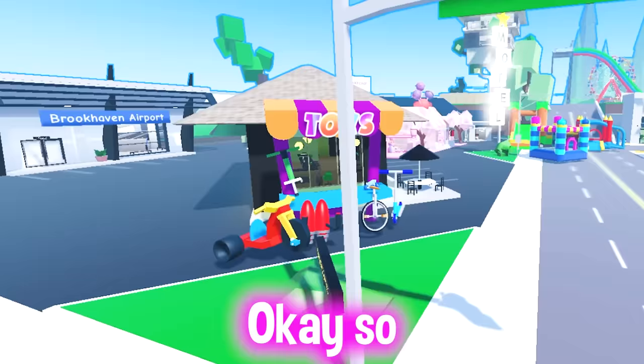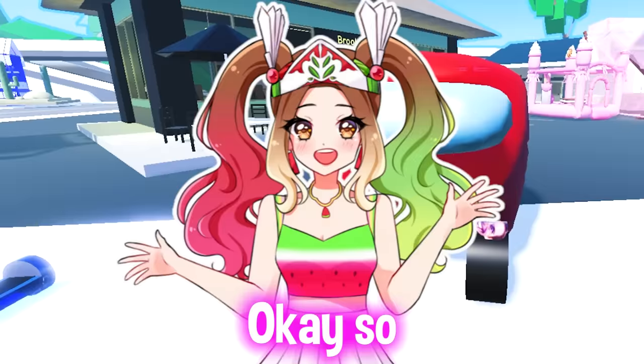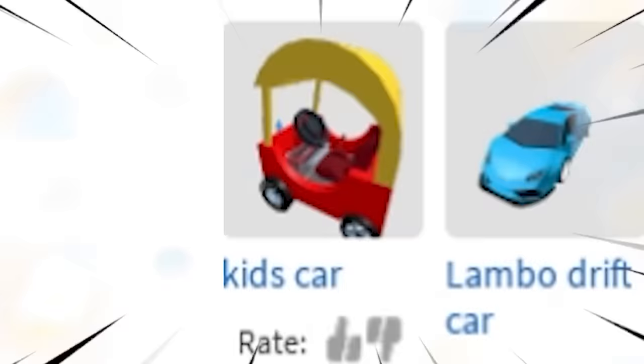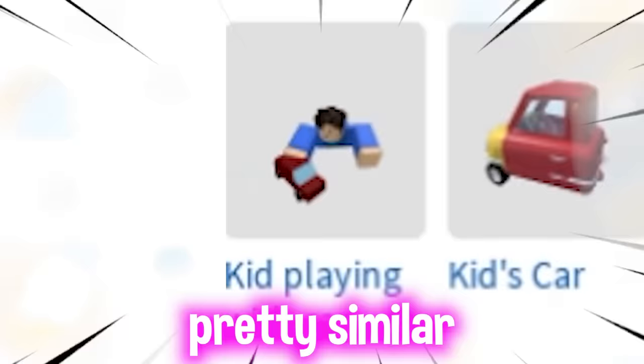The next thing kids like are cars, bikes, and all that fun stuff. We're gonna get some hoverboards — this one is from PetsMX. We're gonna add a ton of random things for kids to use. Now we're adding cars, but these feel like luxury cars, so I guess we'll put some Among Us cars. The next car is a Pop Cat car — this is so cute!